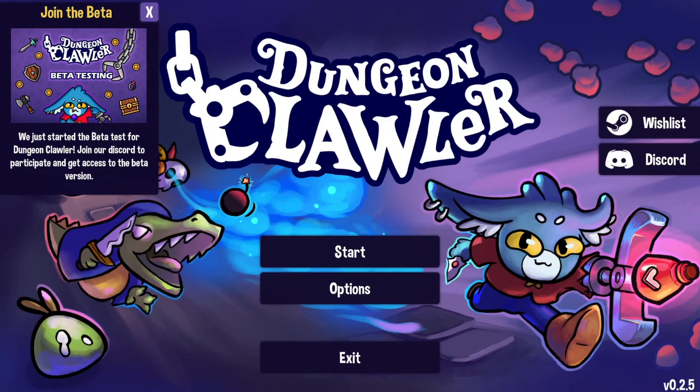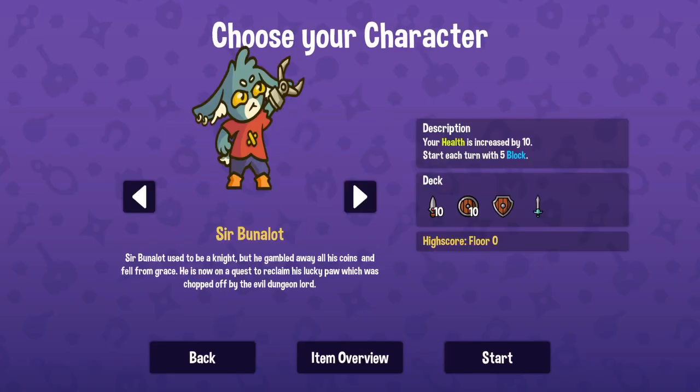With these indie game demos, I like to put a direct link to the Steam page — go wishlist it, follow it, play the demo if it's available, and all that. I don't know too much about Dungeon Clawler, but let's get started.